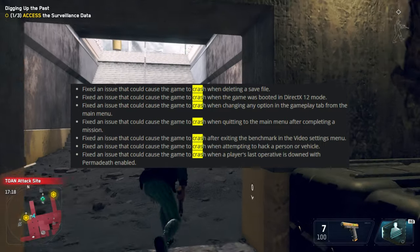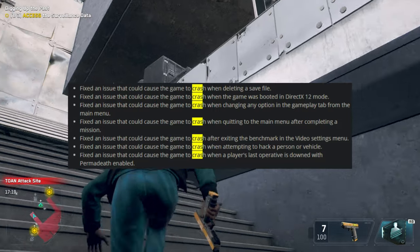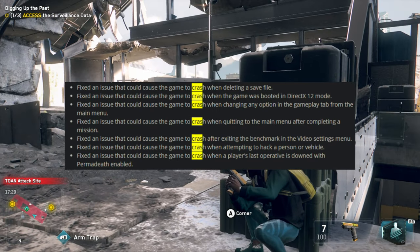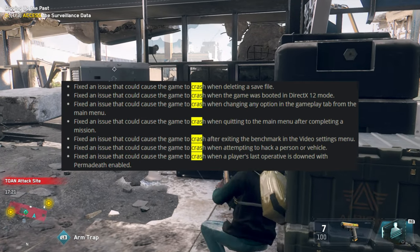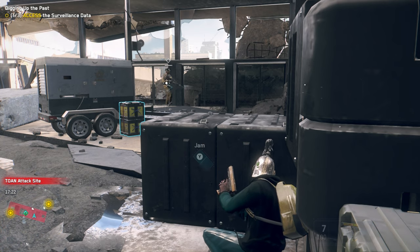Crashes occur when deleting a save file, when booted up in DirectX 12 mode, when changing any option in the gameplay tab from the main menu, when quitting the main menu, after completing a mission, after exiting the benchmark in the video settings menu, when attempting to hack a person or vehicle, and when a player's last operative is drowned due to permadeath — like, how does this even happen?